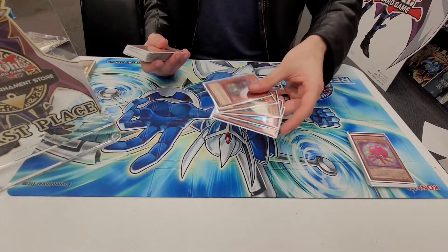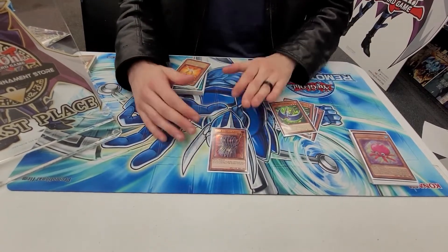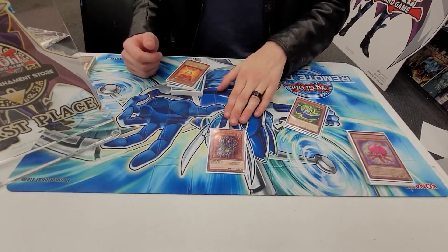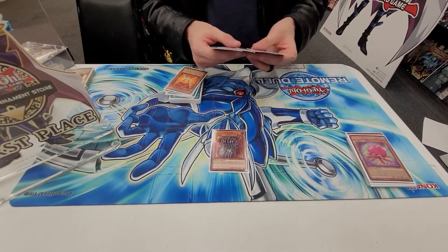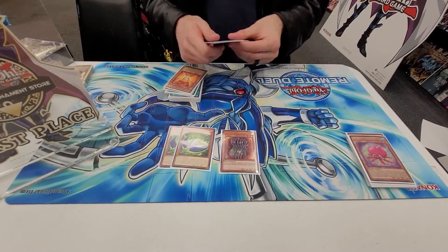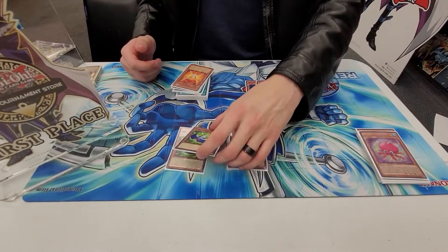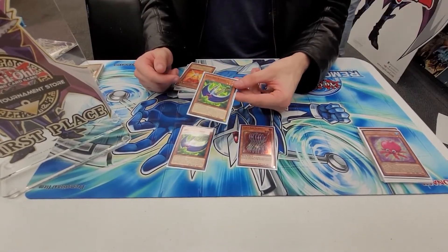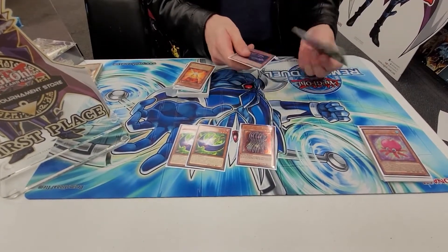Then we have the Edge Imp Sabers — the other half of the deck. One Edge Imp Sabers: he's really good at putting back bricks or stacking for your Toy Vendor so you know you're going to hit off of it. Then two Scythe — honestly want to bump this up to three because it's just the most busted card in the deck. It either bait links, protects your fusions, and allows you to Fusion Summon on your opponent's turn.